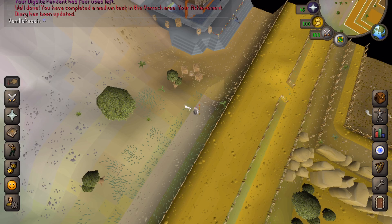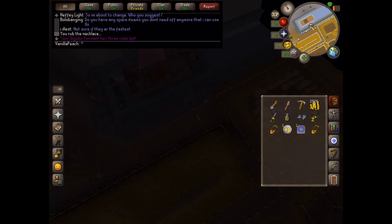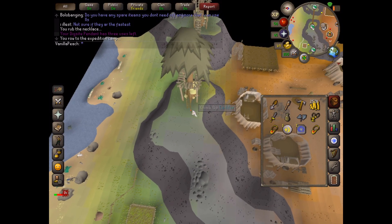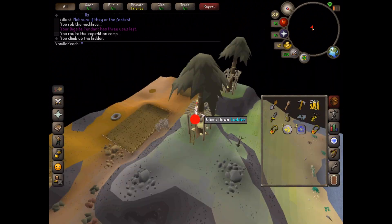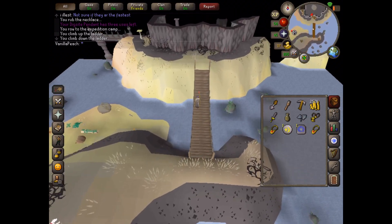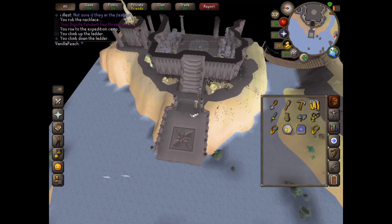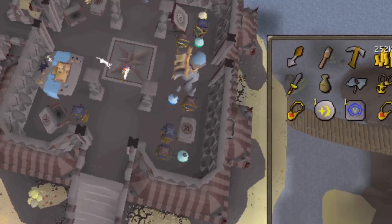To get to Fossil Island you will need to have completed the Bone Voyage quest. Now that we're on Fossil Island, all we need to do is go north and go to that little green symbol. Cross the bridge and climb the ladder. Then climb down the ladder and continue across the bridge, go over here, and climb the stairs.